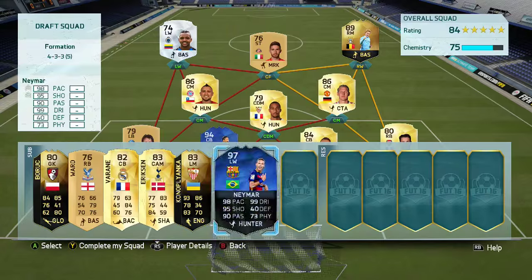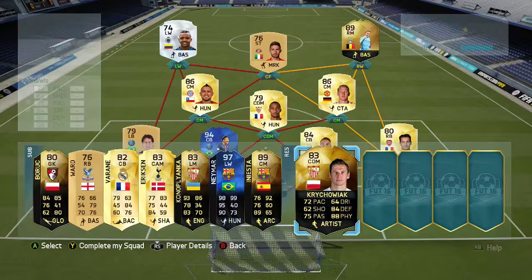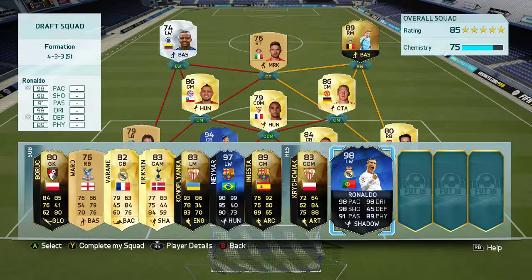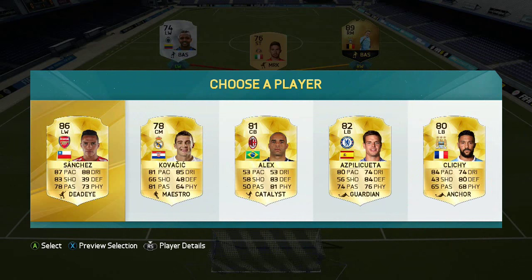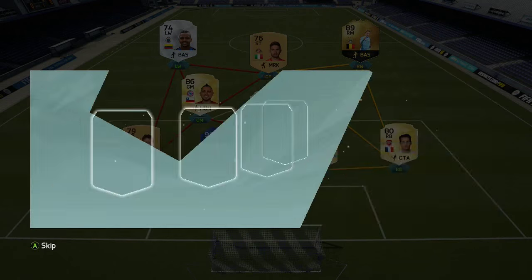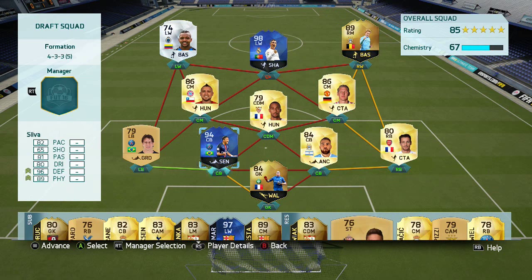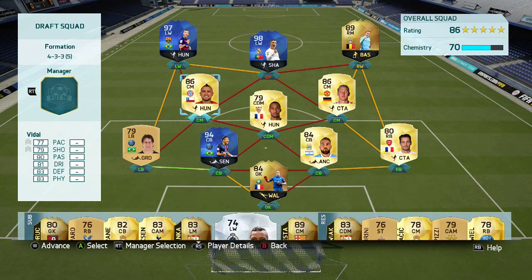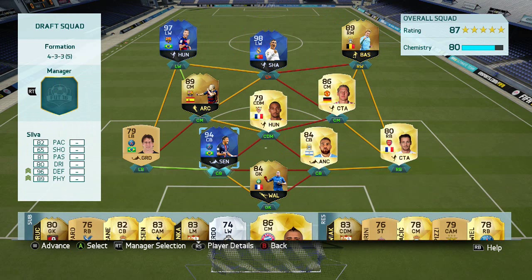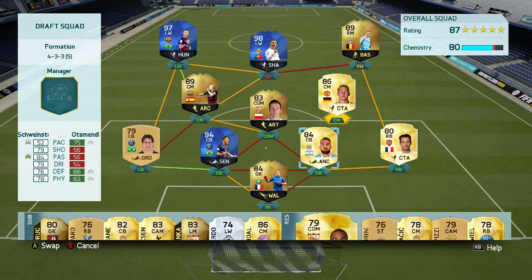We did get Team of the Year Neymar so obviously I put him in the team. We also got Jordi Alba but I think I chose Iniesta actually, which might have been a mistake. We do get Team of the Year Ronaldo as well so the forward line is looking pretty incredible. We didn't really get anything in the last pick so I ended up putting Ronaldo as a striker and Neymar on the left — that's basically how we rolled. It's a decent team, 87 overall, which is one of the highest I've ever had.